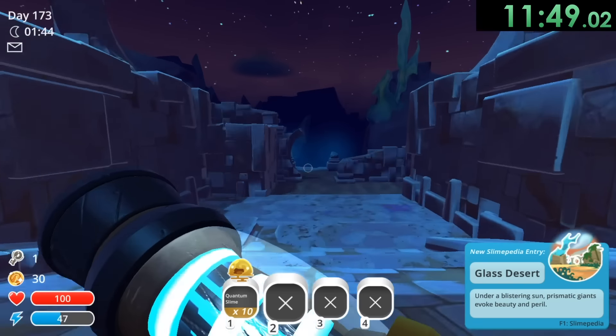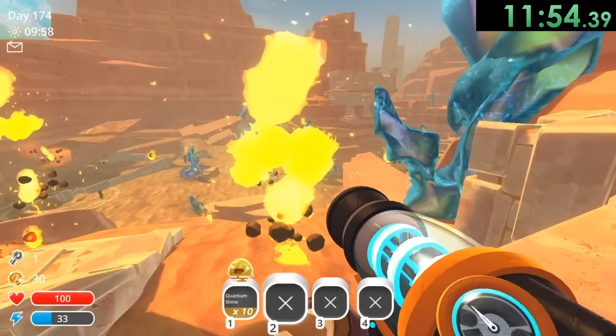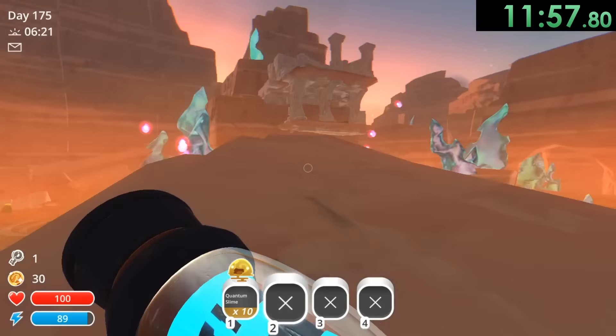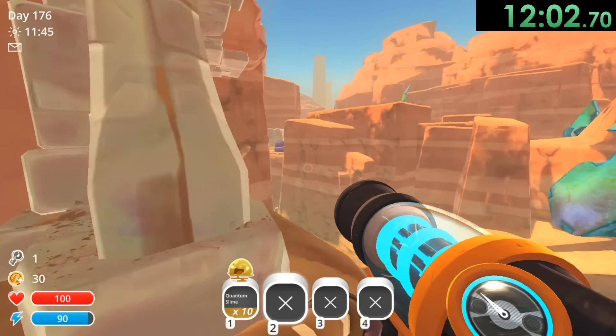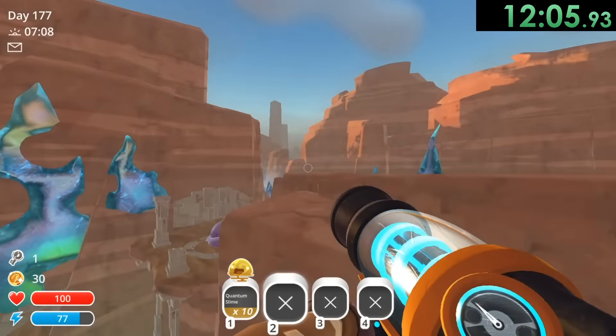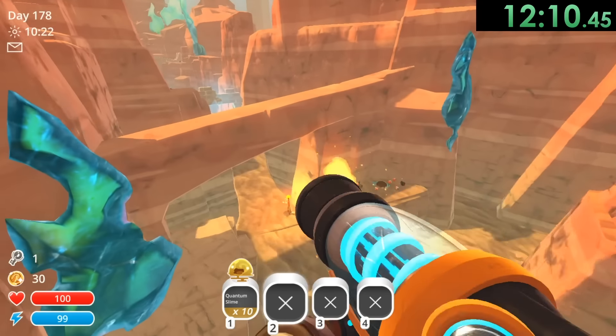A funny thing about this final section is during the day-night cycle you're just going to constantly see meteors bouncing on the ground. Look at all these explosions that are just constantly happening over here — it's kind of hilarious. But I'll do some platforming to jetpack over there, make my way over here. I just love having my infinite jetpack — it makes this game so much easier when you don't have to actually do anything.